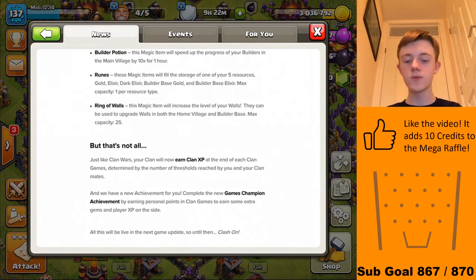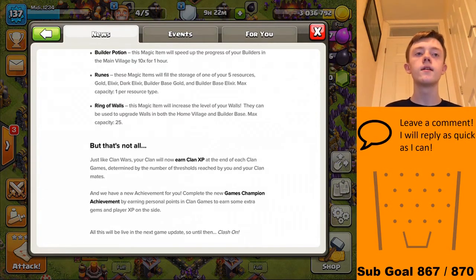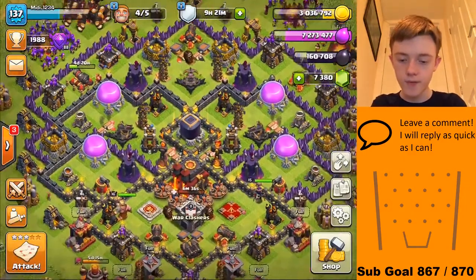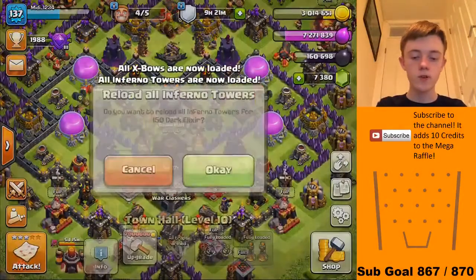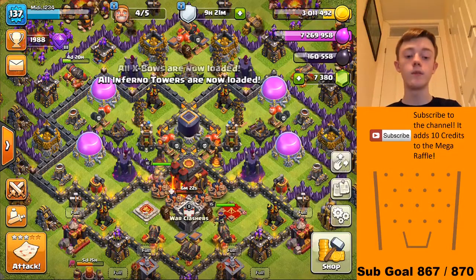Runes: these magic items will fill the storage of one of your five resources — Gold, Elixir, Dark Elixir, Builder Base Gold, and Builder Base Elixir — to max capacity, one per resource type. So they're going to be like books, just called runes — book of runes or something like that. I'm not sure if it means one storage: out of the four gold storages, whether it fills just one completely or the entire 8.5 million. I'm not entirely sure how it's going to work, but it'll probably be most helpful with gold.